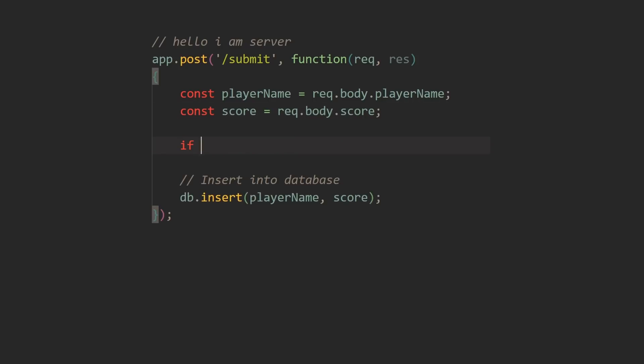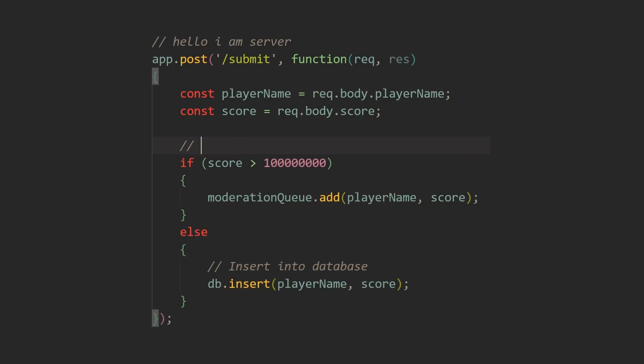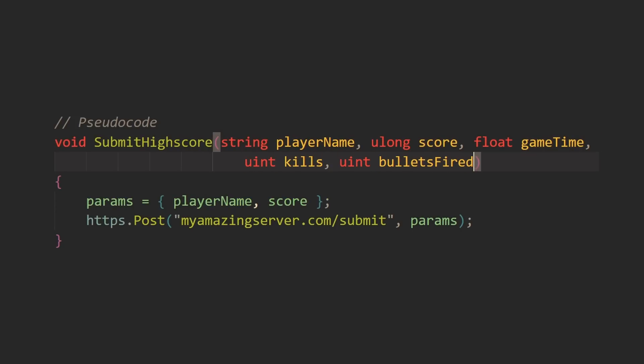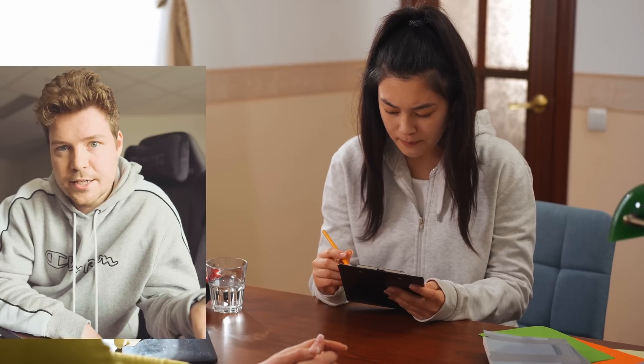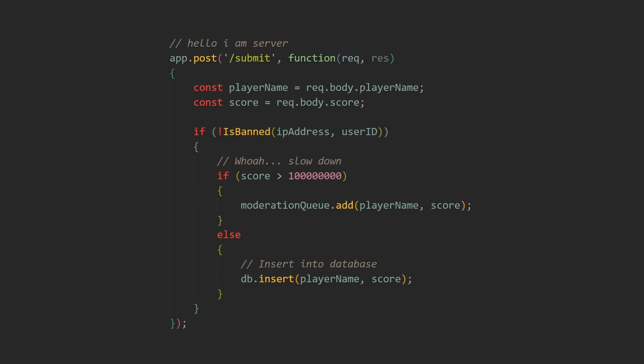Also, how about validating scores server-side? If you get a really high score that's unusually high, don't immediately display it and publish it onto the leaderboards — maybe hold it for moderation. But how do we even know if a score like that is possible? Well, why don't we collect some other metrics from the game, such as how long that round lasted, how many kills they got, how many bullets they fired? Because if someone's cheating in an obvious way — they've fired five bullets and their score is five billion — something is wrong, they've definitely cheated. It's physically impossible to get that score by firing just five bullets. In case we get a naughty player, let's also collect people's IP addresses with consent, and if the game is on Steam, their Steam IDs, so we can ban them. We can hold a blacklist on the server of certain IP addresses, usernames, or IDs, and just reject those scores.